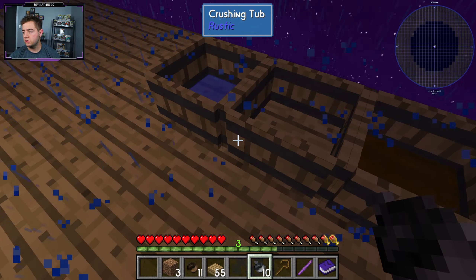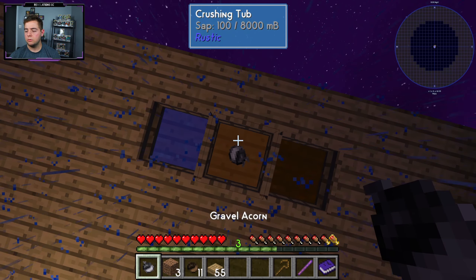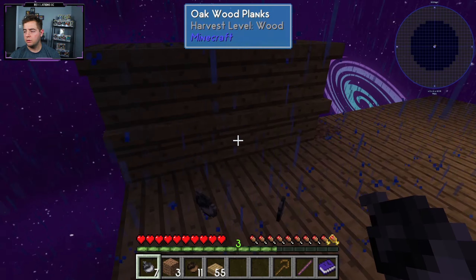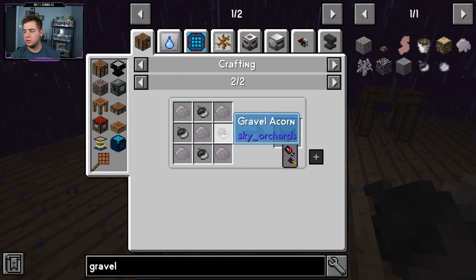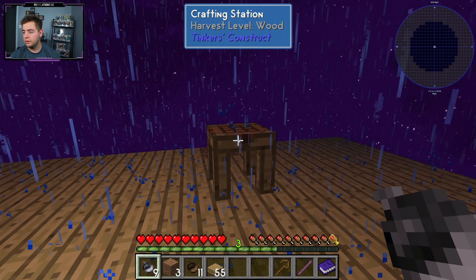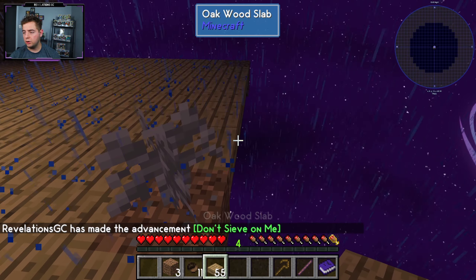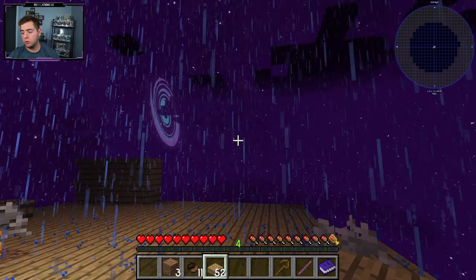We do have 10 petrified acorns, so this seems like it's going to work nicely. Let's just do all of them — it's easy, we can make more if we need. I'd rather be safe than sorry. We only got seven... oh no, they're over here. All right, sweet, so nine. We have nine petrified acorns, which means we should have the perfect amount. Sweet. And look, that's another one done. At this rate we might get a lot more done than expected. So we have the gravel sapling now. We can put the gravel sapling over here, meaning we should probably build out a little bit more.